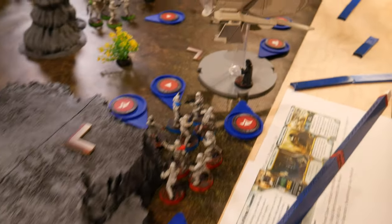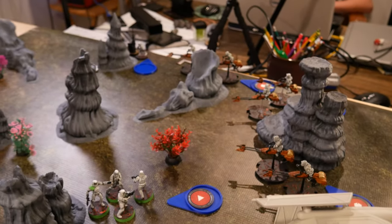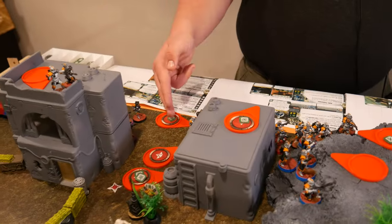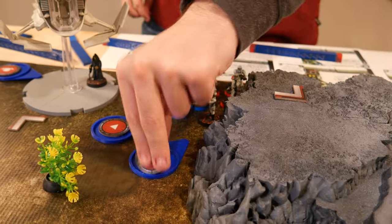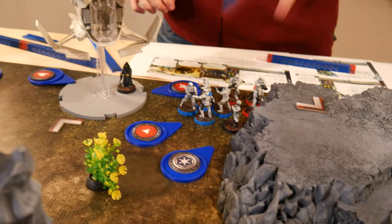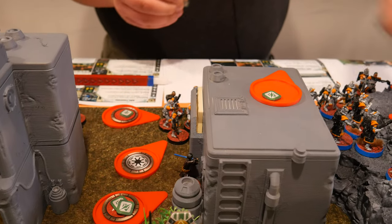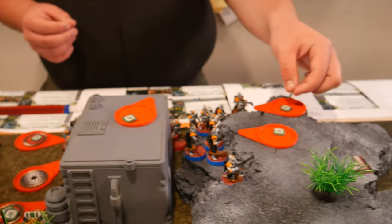I ordered everyone except the scout troopers because they decided to wander a little bit too far. My orders went to Anakin and the clone commander, and then these guys back here and these guys. Then he coordinated to that guy. The generic is going to take a dodge and then spot the helicopter and this stormtrooper. The clone commander's going to take a dodge and then bolster these guys over here and the other.